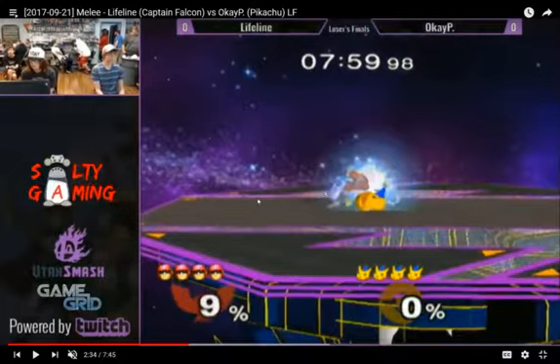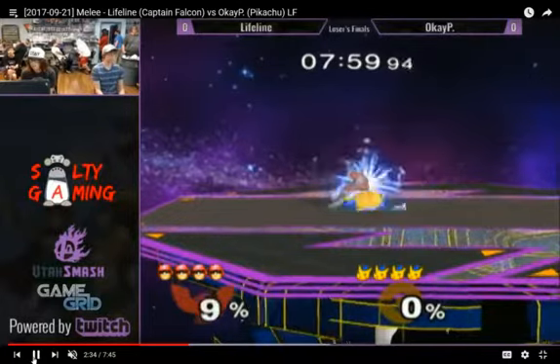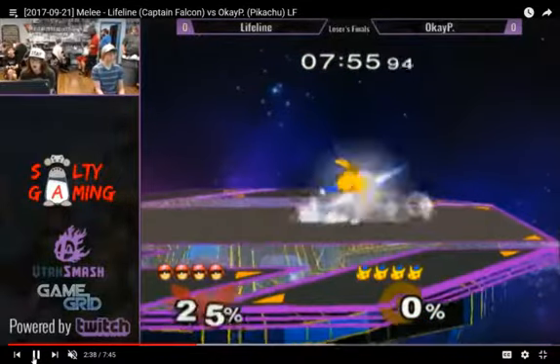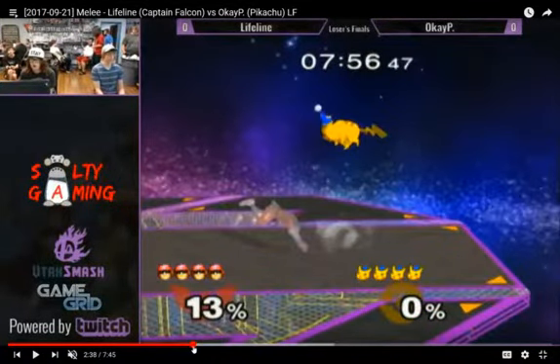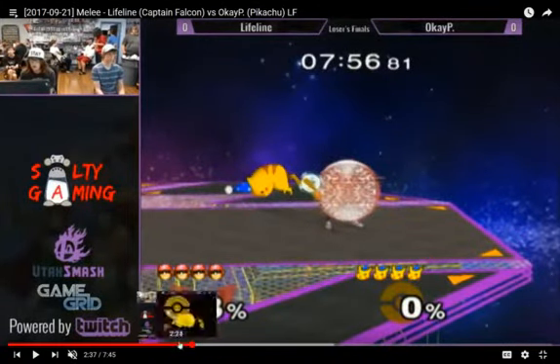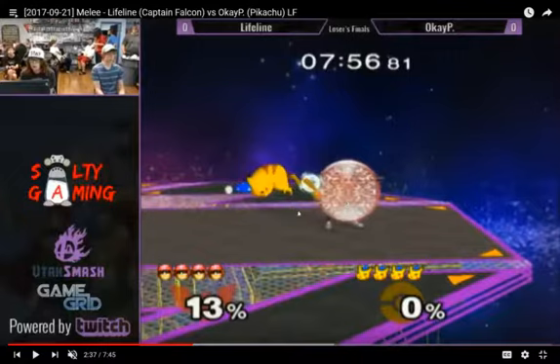He runs in, probably immediately just trying to grab him and catch him off guard. But OKP, seeing whatever he was trying to do, just goes for an immediate down smash right as the game starts. There you see another turnaround up air — I think it was a shield stop that time. You can actually see the shield come up. He runs this way and shield stops immediately, just to have his back towards the Falcon to set up for the up air to Nair to grab.